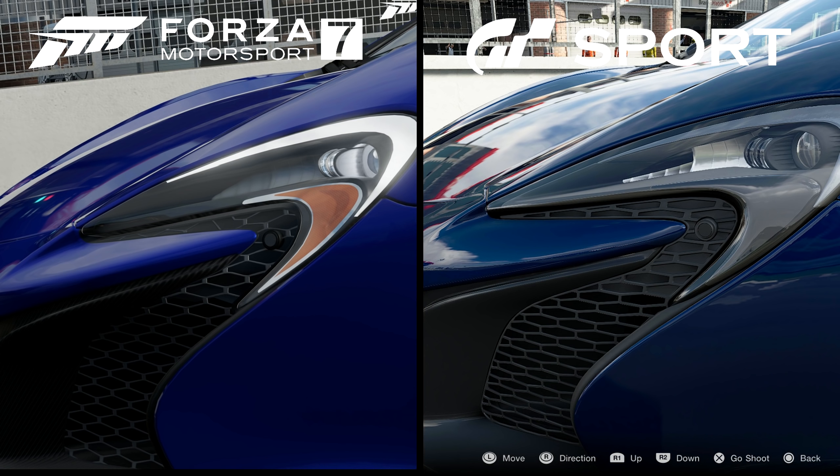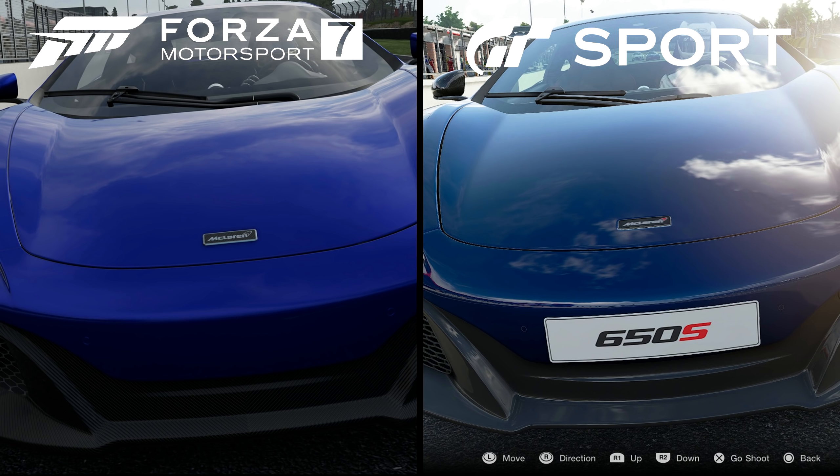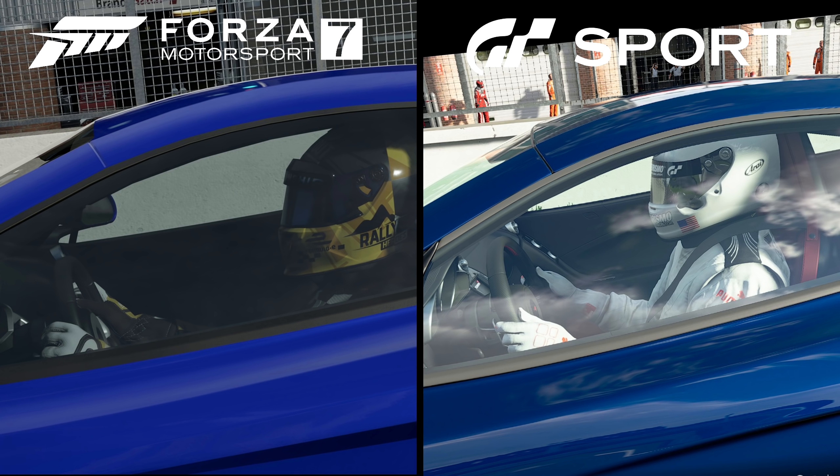One thing's for sure though — the native 4K resolution and high-res textures in Forza 7 reign supreme over Gran Turismo, and detail in things like the McLaren logo on the back of the car look much crisper. You may notice some differences in coloration, but be careful comparing those as the time of day in these shots is not exact. I did notice that Forza's color seemed to pop more, despite Gran Turismo's much better HDR support.